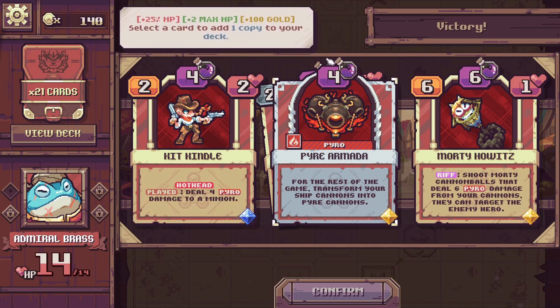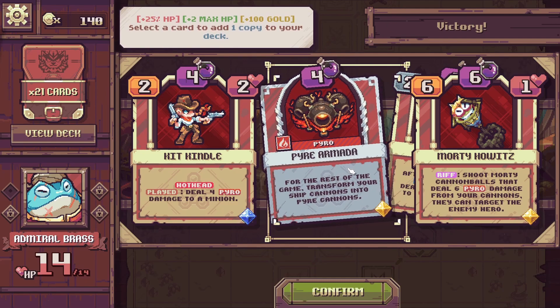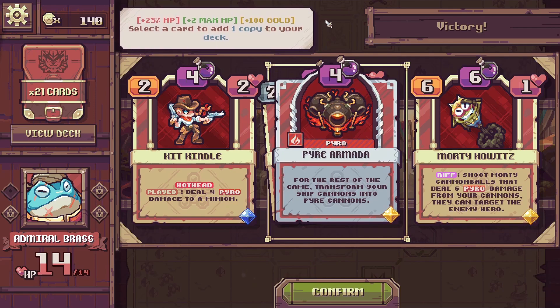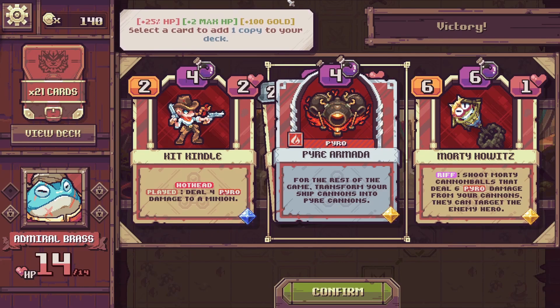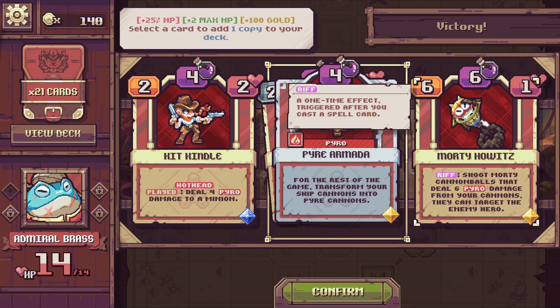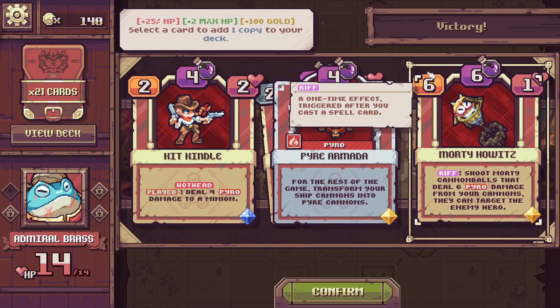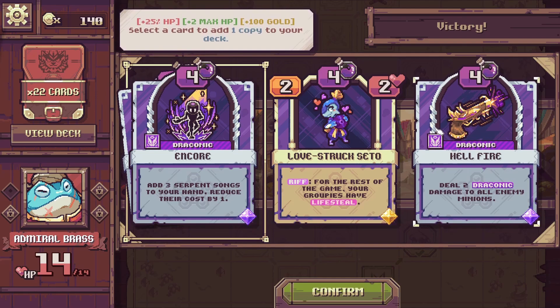Post-battle rewards: one option is Pyro and Marder — for the rest of the game, transform your ship cannons into Pyre Cannons that do 2 pyro damage to a random enemy minion after summoning a pirate. There's also a Hot Head card: if an enemy minion occupies the same column, attack it, and on play deal 4 damage to a minion. Another option shoots multi-cannon balls dealing 6 pyro damage from your cannons, able to target the enemy hero. I'll take Hot Head.